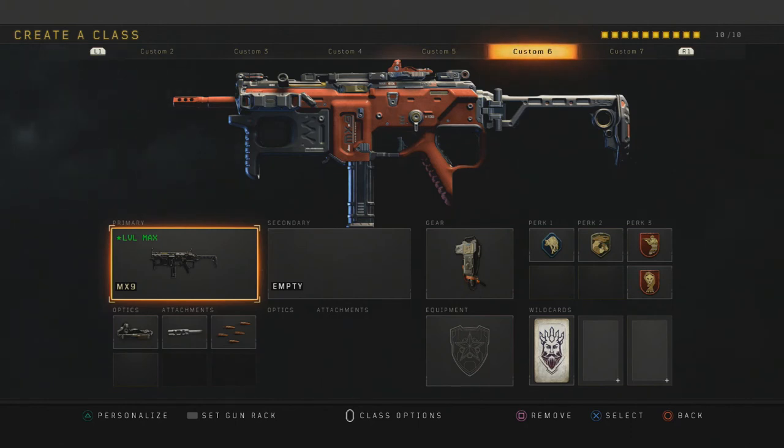For equipment and gear, you can use whatever you want — grenades, molotovs, whatever you feel comfortable with. I have Scavenger in perk slot one, due to the fact that this is an SMG. In too many long range engagements you burn through a lot of bullets, so you have to refuel that gun — that's why I run Scavenger.